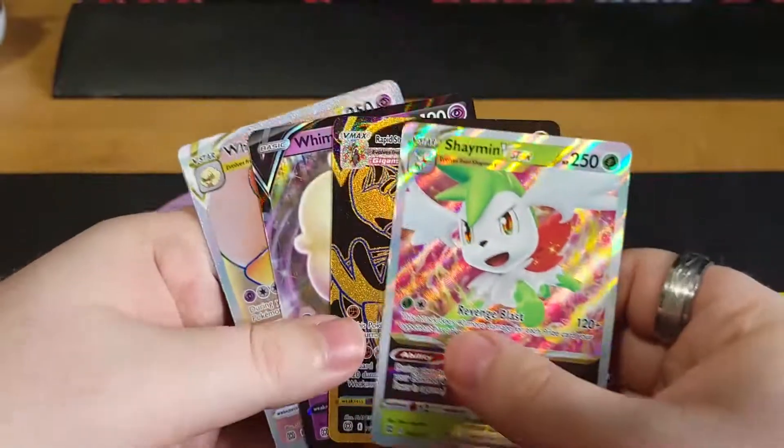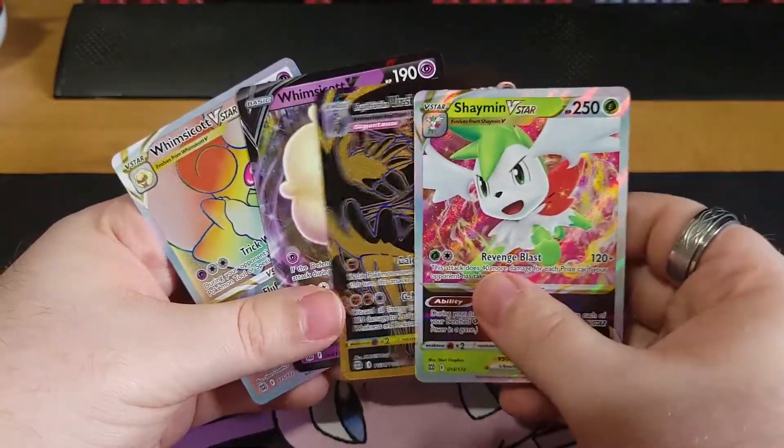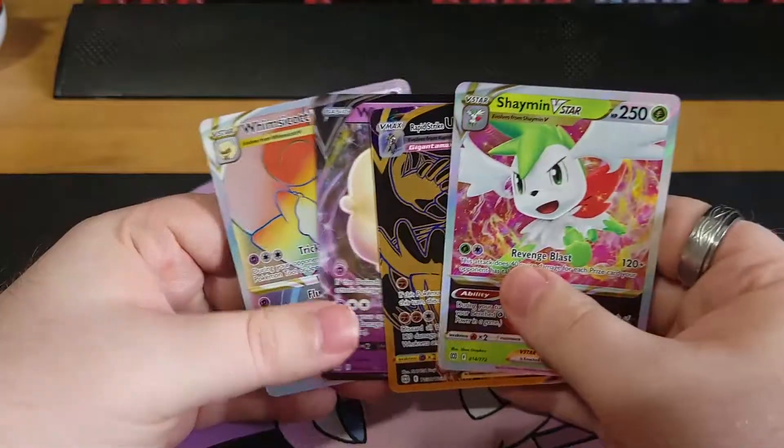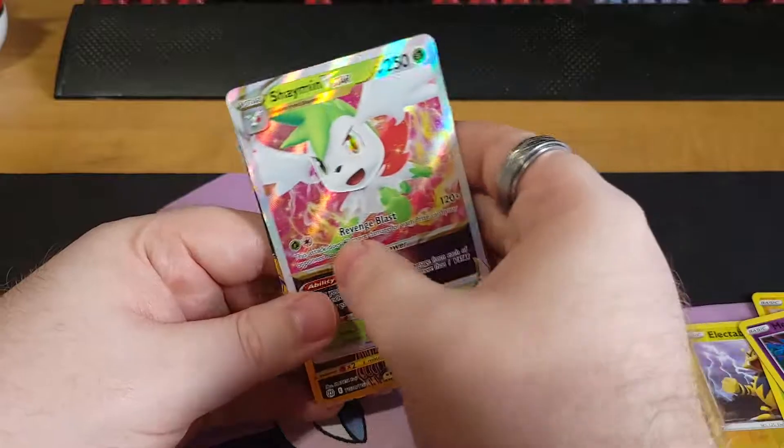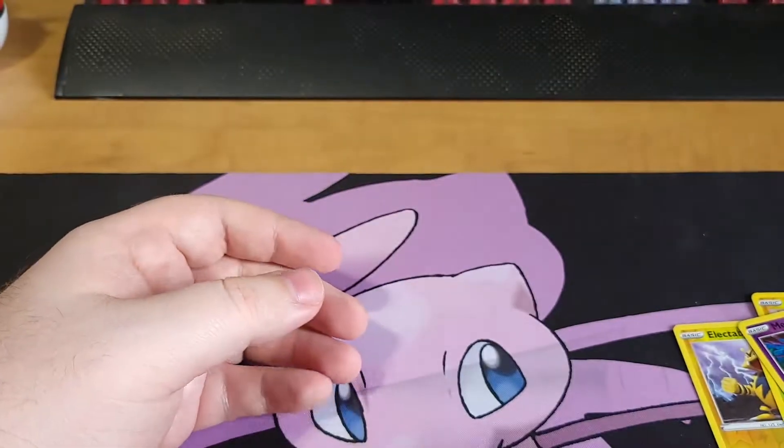So these are our full art pulls right here: the Shaman, we got the Ushiru, the Whimsicott and the other Whimsicott actually. If you like this new format let me know by hitting that like button and consider subscribing for more.